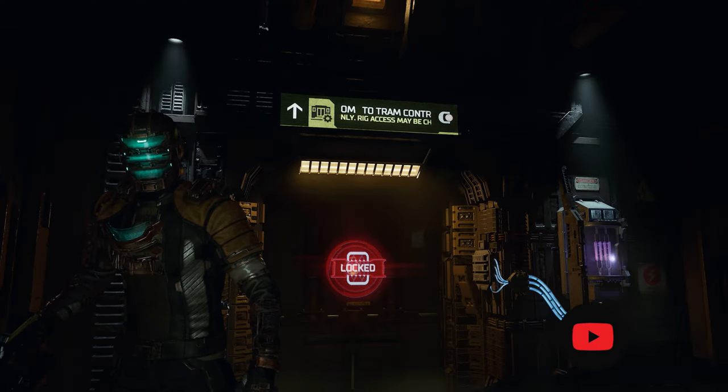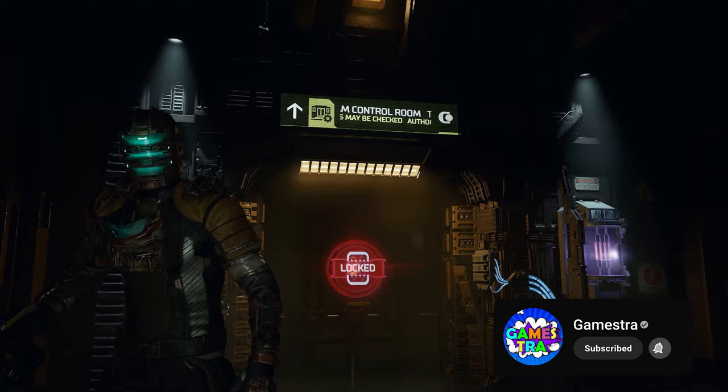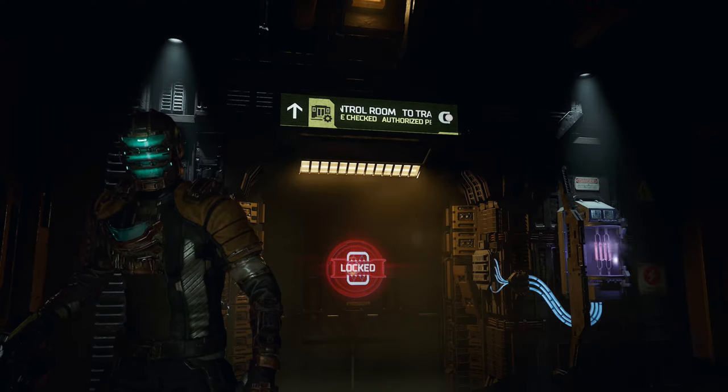Hey everyone, welcome back to GameStrike. In today's video, we're gonna show you how to open the tram control room door here in Dead Space. So without further ado, let's jump into it.